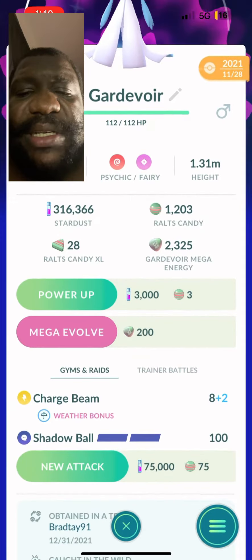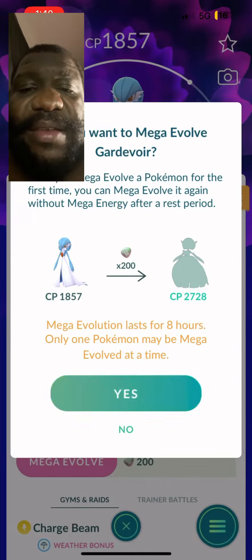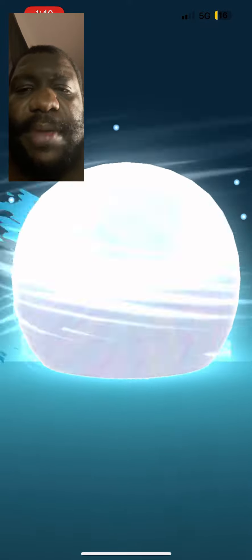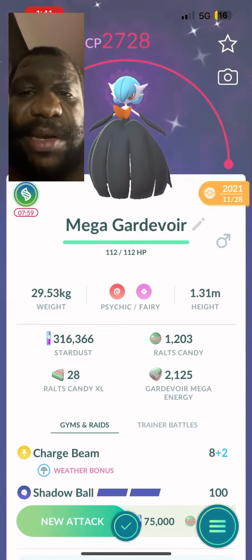Let's see what the shiny looks like. I think it's got a black dress. And let's see what this one looks like — the shiny Mega Gardevoir. That one looks nicer with the black dress and the blue face.